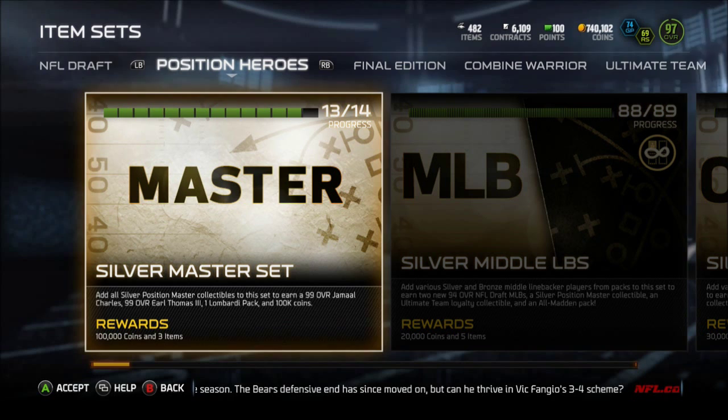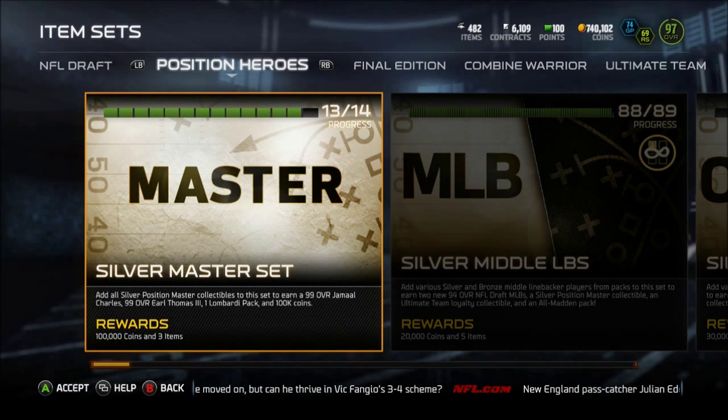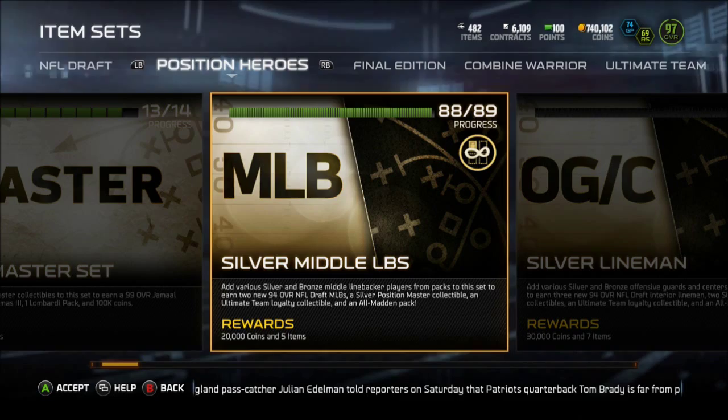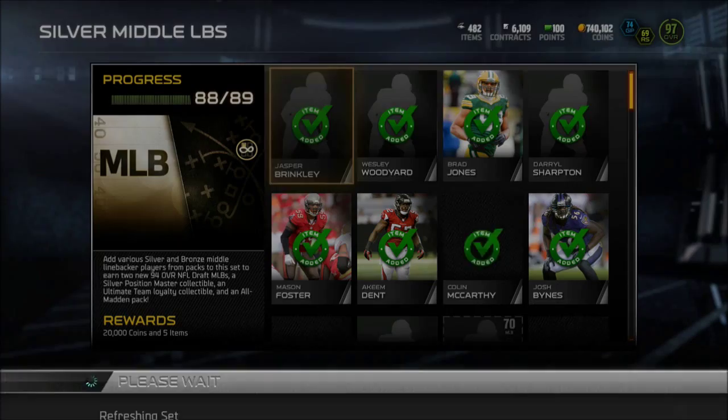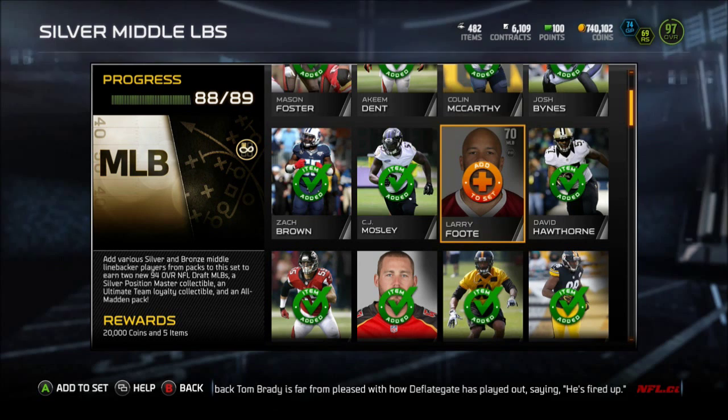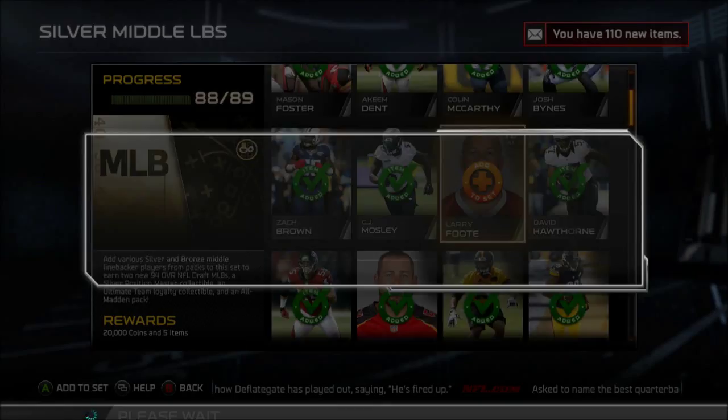As time went on I did it, and I prepared really well for a lot of these sets where I had duplicates of all the really good cards. I definitely made sure along the lines that I got myself a Larry Foot, who is damn near extinct and damn near impossible to get. So I do have everything ready, and we are last collecting Larry Foot over here to finish the MLB collection. Let's go ahead and do that now.